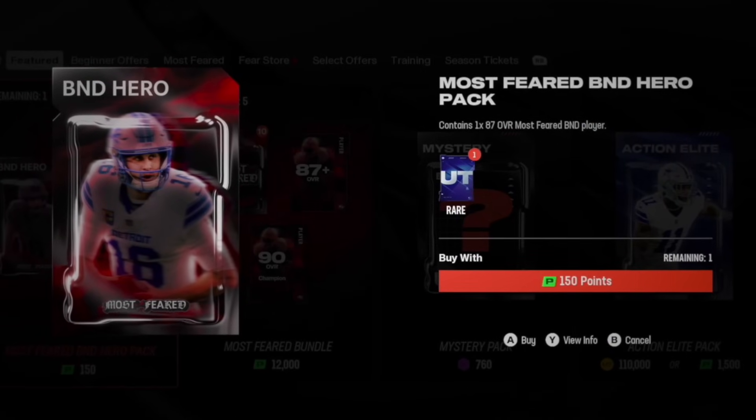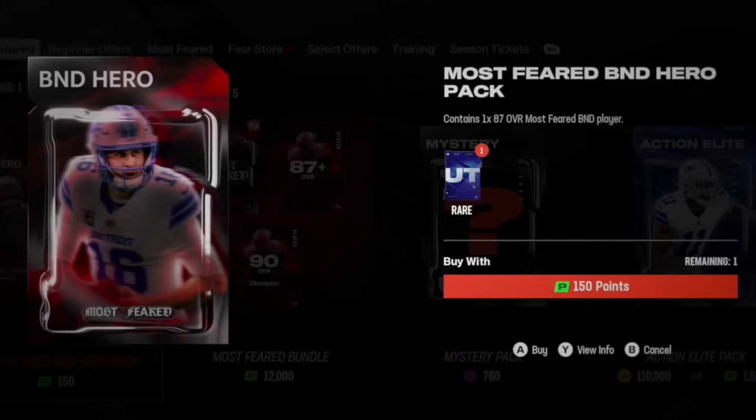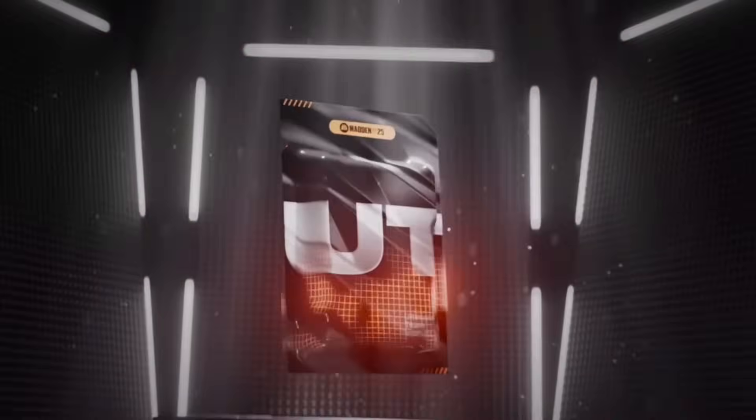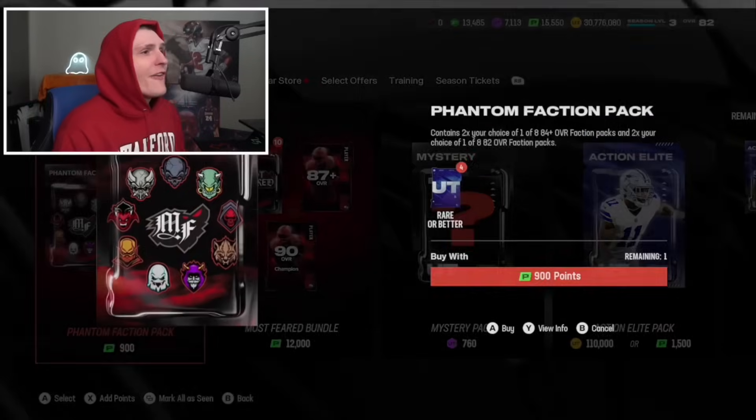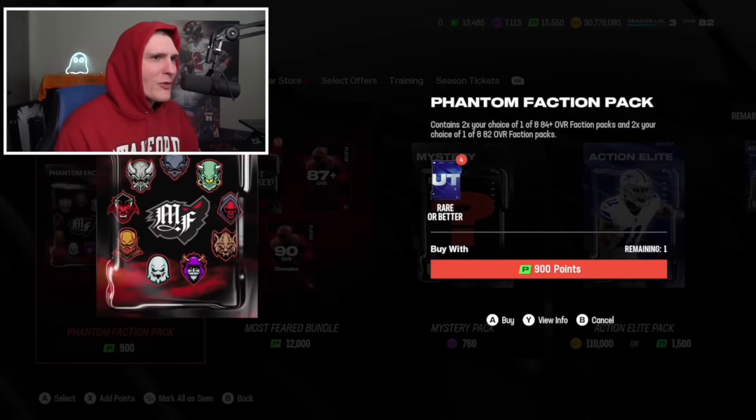But we're here for the Most Feared BND Hero Pack - one 87 Most Feared BND player. That's what we're getting first. I don't know why it's not an 87 plus, makes it not as exciting, but at least it's an 87. And we get Garrett Joff - very nice. Phantom Faction Pack contains your choice of one of eight 84 pluses and your choice of one of eight 82 Faction Packs. There's a lot of words in there.